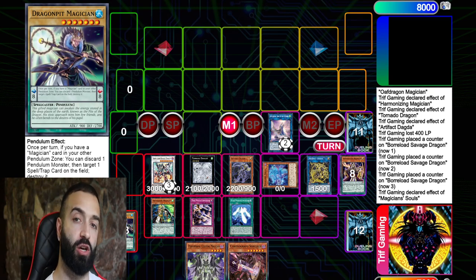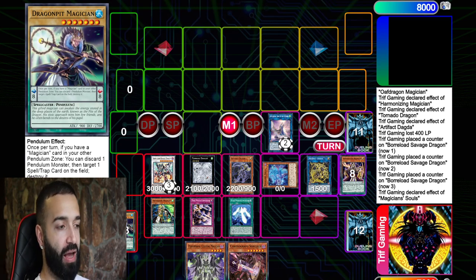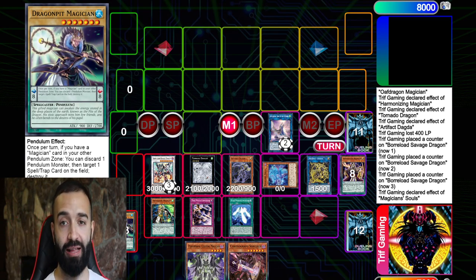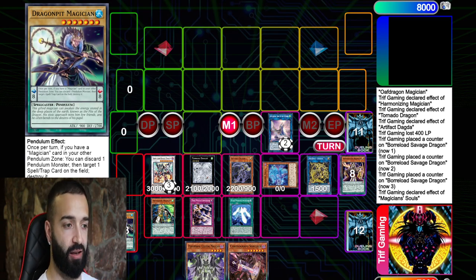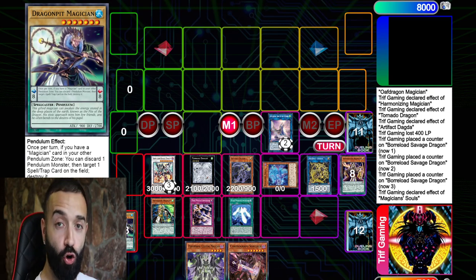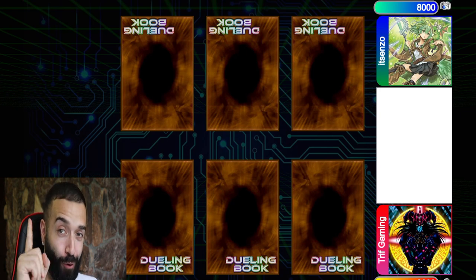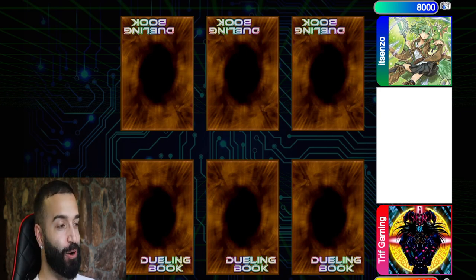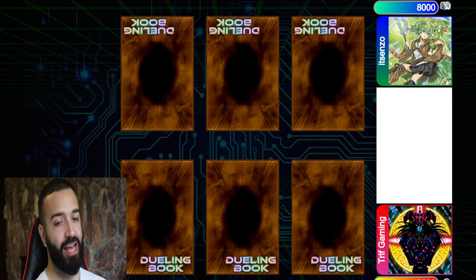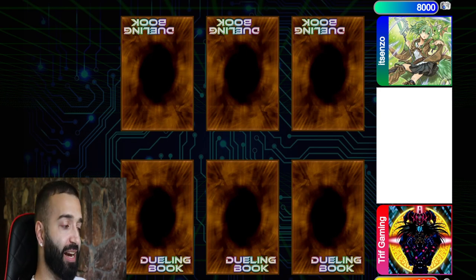That's the combo tutorial. I'm going to showcase two duels from a tournament I played. I ended up going X-1 — still performed well but lost one game against Dragon Link in game three. Both matches are against meta decks. Match number one is against Tri-Brigade.